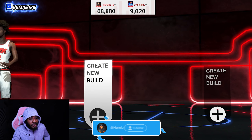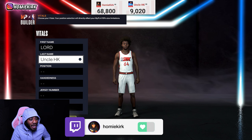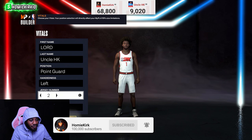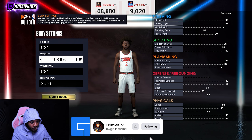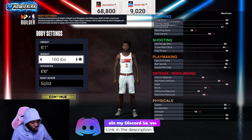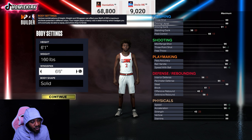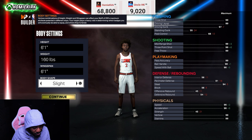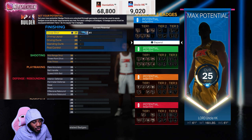We are in the builder right now. Go create a new build. I haven't switched my face on this account yet — still getting my build grinded out and maxed, getting every badge I need. You want to go position point guard, left hand, jersey number two — God is first, everything else second. For the height you want to go six-one, lowest weight, and for the wingspan go six-one as well. For body type, go slight build — it looks ugly when you go burly on a comp stage guard.